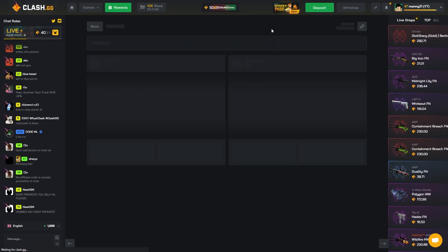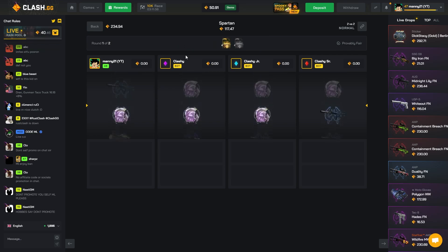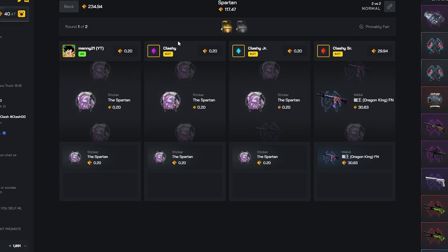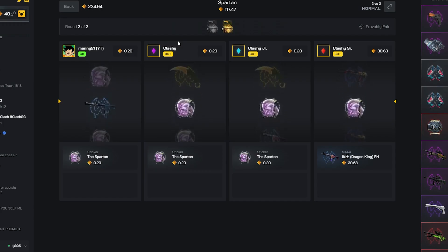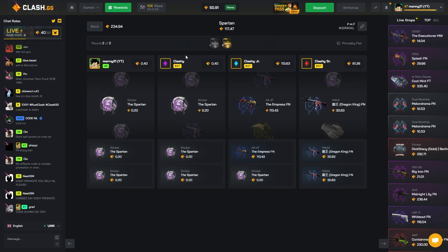We're gonna do two Spartans — we need to pull this Cram it bro, I saw it worth 3k. It'll be the greatest comeback, come on. No, we missed. At least the gloves, right? Like something. Come on, give us the Karambit — I saw it pass by. We didn't pull anything bro, like what is this.